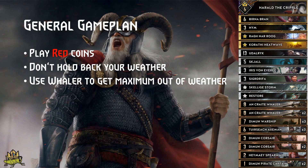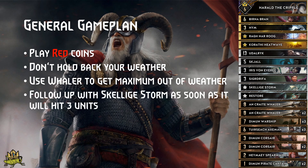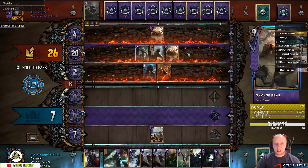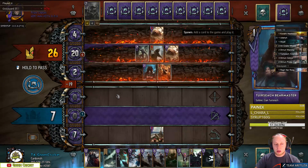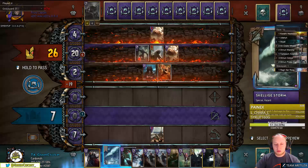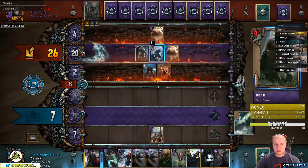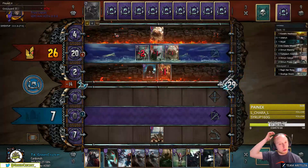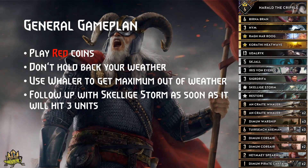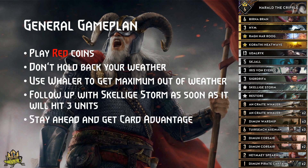If the weather sticks, we will use Vailers to position the enemies to get the maximum value out of weather. As soon as we have 3 targets in a row which won't die immediately, we follow up with Skelliger Storm to further maximize the weather damage. This is the row where our X-Men have the best chance to stick, so typically we follow up by placing them on the board. Then we follow up with more ships — ideally with Warships — to gain points and to set up our Greyfield for round 3. Try to stay ahead and get card advantage so we can pull off a powerful finisher.